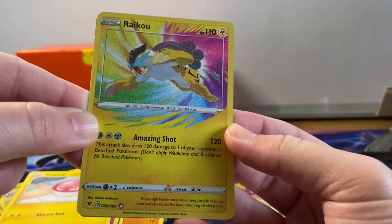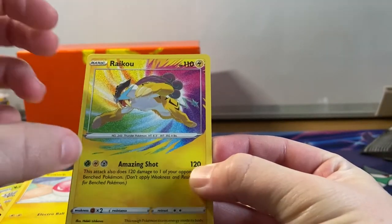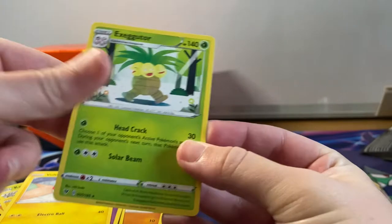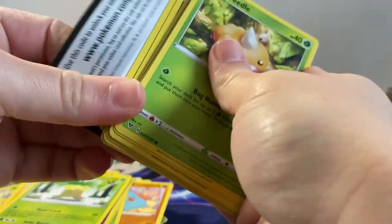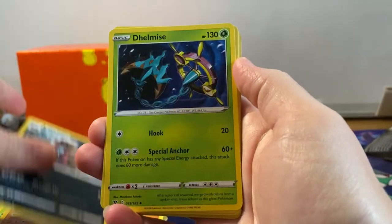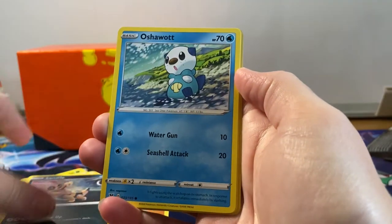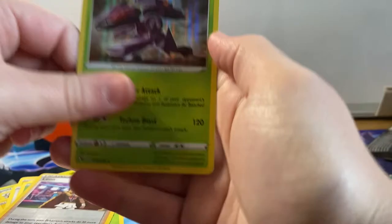Look how shiny the amazing rare is - I love how it's spread out, it looks really cool, and you've got the 'A' for amazing rare down there. You do have to watch out for amazing rares because they tend to be in the reverse holographic slot. Cards: Cradily, Delmise, Weedle, Taillow, Sandile, Oshawott, Pinsir. Reverse holographic rare Leon and a holographic Genesect.